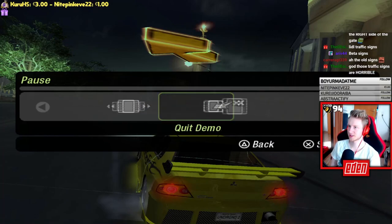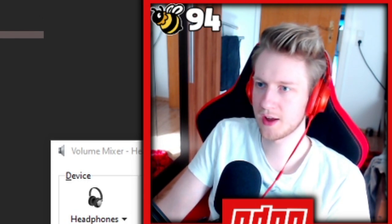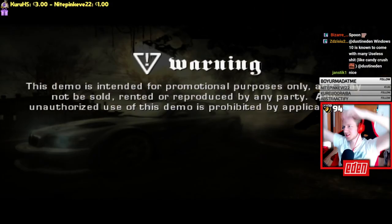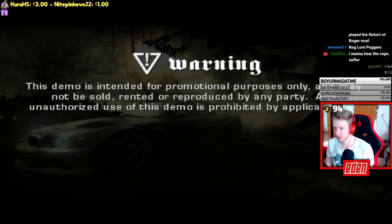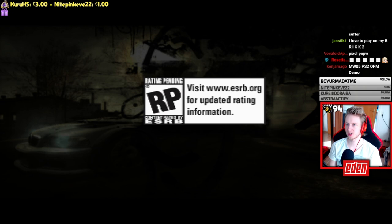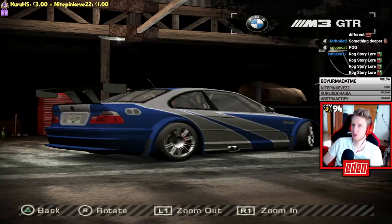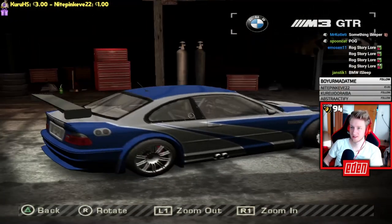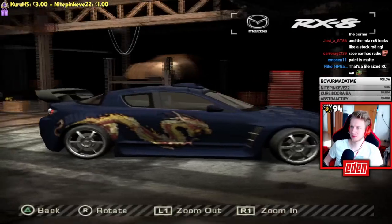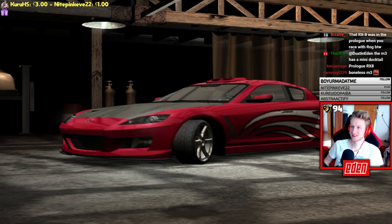Moving on to Most Wanted — the most interesting demo so far. There are already differences visible: the title image doesn't have cops in the background like it usually does. The vehicle selection includes four cars: the M3 with no reflections and an antenna, the RX-8, a 'boneless' M3, and what appears to be Mia's car.